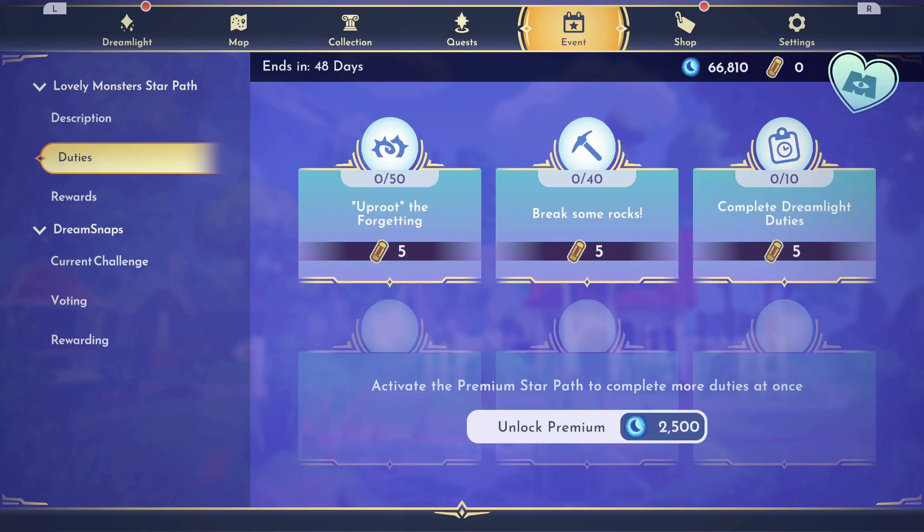If you go down to Duties, you can see that if you do not pay for the Star Path — the upgraded Premium Star Path in Moonstones — you will only have 3 duties that you can see and complete at a time. If you unlock Premium, you're going to have 6 on this page, and it makes it so much easier, because you could easily end up with 3 items that take you 3 days each, and it can really slow down the Star Path for you.